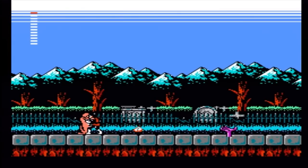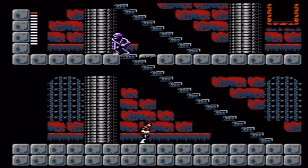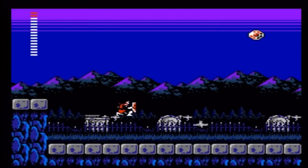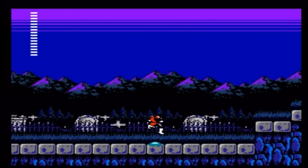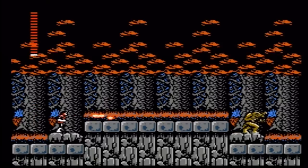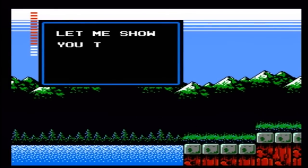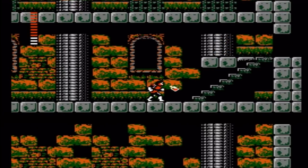Want the silver dagger? Just drop some garlic in the graveyard and this random man will appear out of thin air and give it to you. Simple, right? The only sub-weapons that don't return are the axe and stopwatch. The axe I can live without, but I sure would have liked the stopwatch. At least Simon's Quest introduces us to the diamond sub-weapon, which... yeah, I'm already missing the stopwatch. You can also buy laurels, which grant you temporary invincibility. Oddly enough, the only sub-weapon that doesn't cost hearts to use is the holy water.